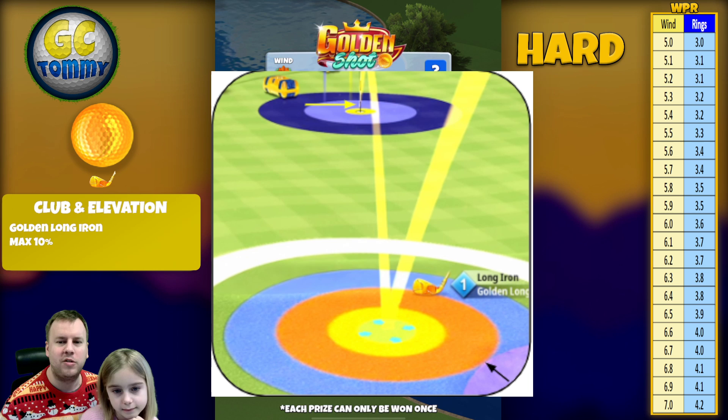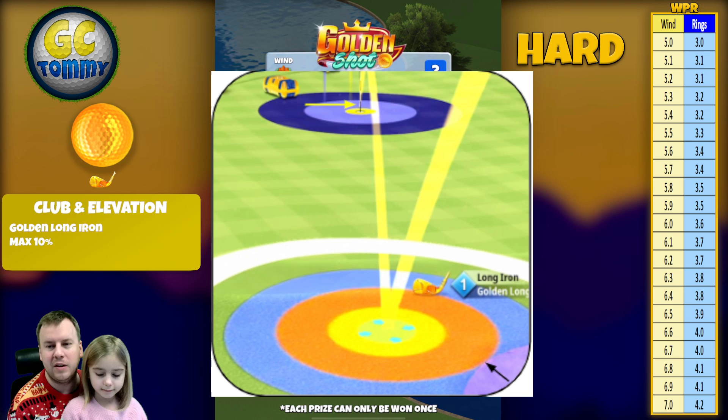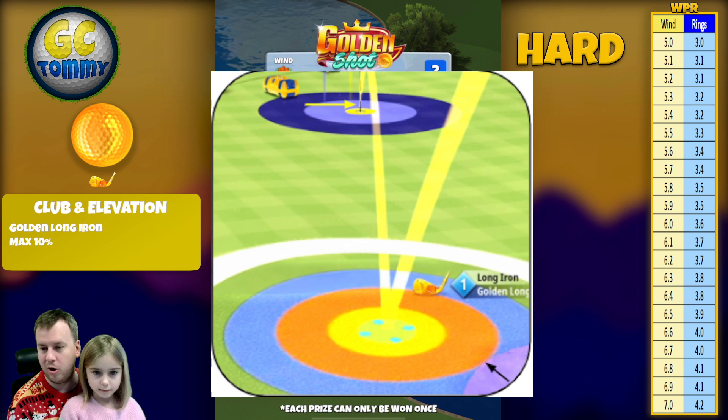The landing position is as follows: we want the bottom right of the red ring by the sand, then the second bounce to be directly over the pin. This is before spin, so it's very important that you set your target before adding the suggested spins — otherwise you will be way off.